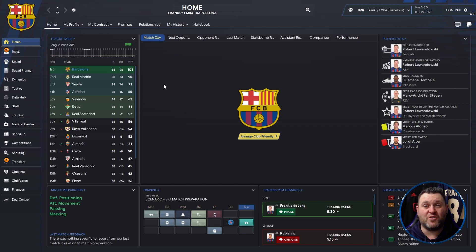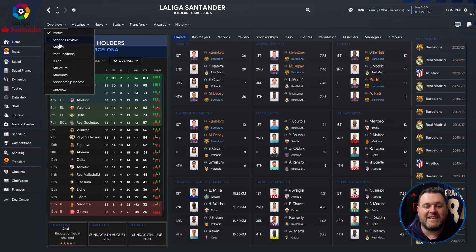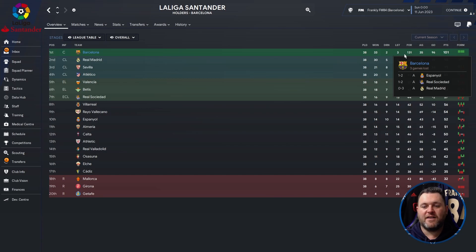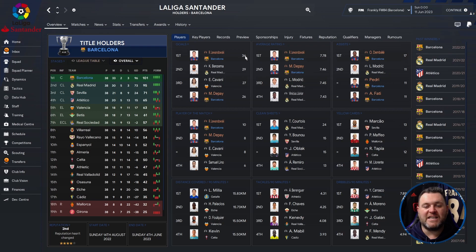Let's have a look at Barcelona — can they make it three from three? They have indeed, and done it convincingly: 101 points, Centurions in Spain. In the competitions tab they won the league by six points from Real Madrid, won the Champions League — we know that already, beating PSG. They were knocked out in the semi-finals of the Copa del Rey and the Copa de España, both times by Real Madrid. So going into La Liga Santander at the stages tab: Barcelona played 38 games, won 33, drew 2, lost 3. Scored 131 goals, conceded 35, a 96 goal difference and 101 points. Real Madrid had 95 — six back. Impressive for Barcelona to become Centurions.